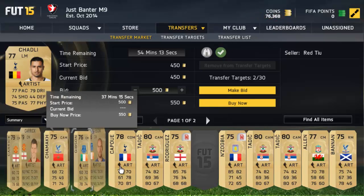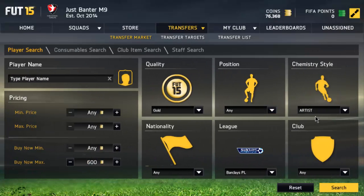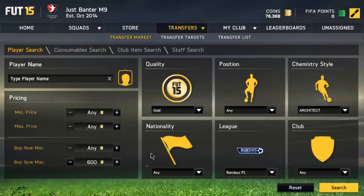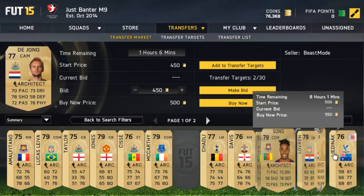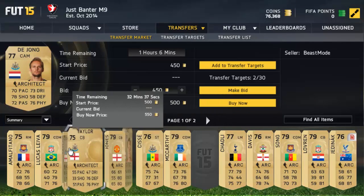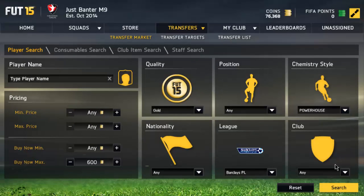Basically this is a trading method where you don't need to have a lot of coins — this is how to trade with around 5,000 coins. Just keep on scrolling through these Chemistry Styles and go to the 59th minute, or just go through the players and pick up the ones that you think are really cheap and really good for that player, and that will sell for a couple hundred more coins.